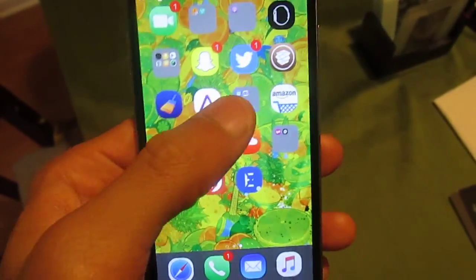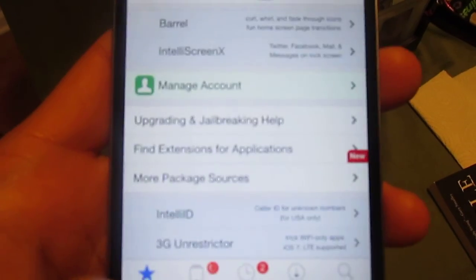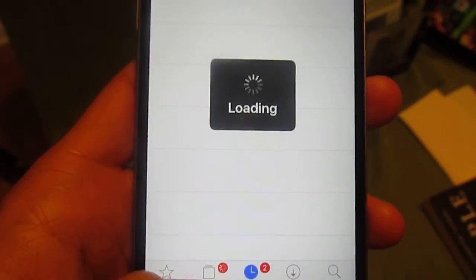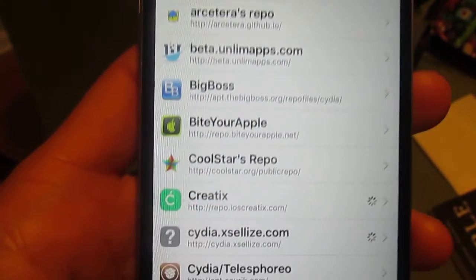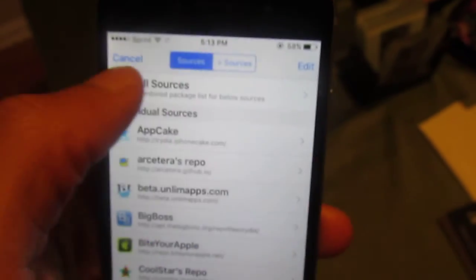Let me show you where the repo was — it wasn't a repo, just a source. Where is it? Right here it is: get.delta.co. So you click edit, you click add, and type that in.